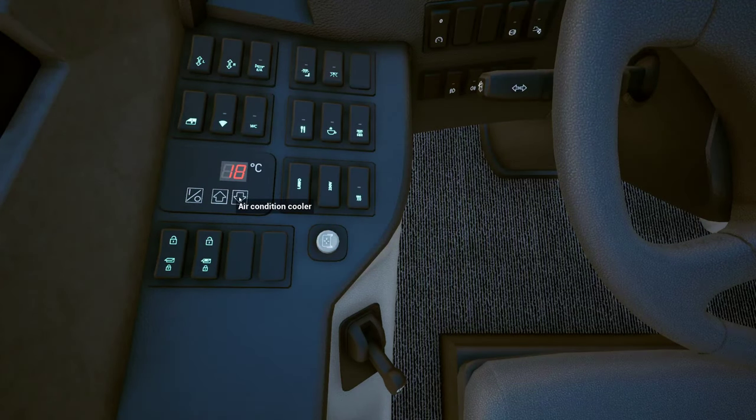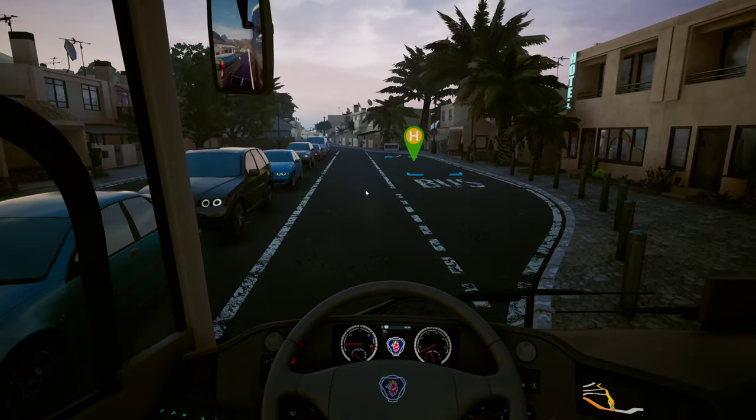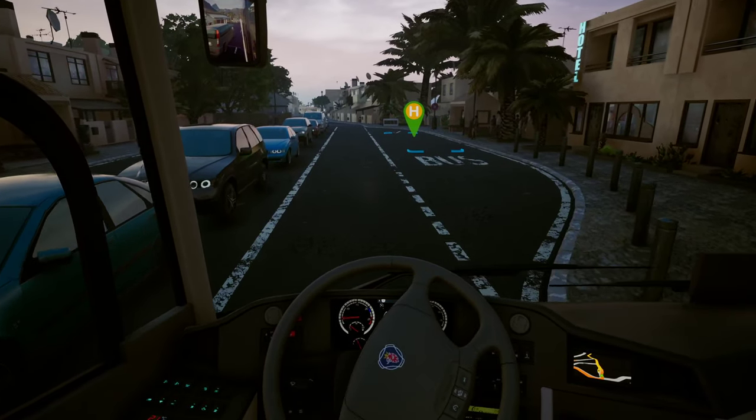Let's turn on the air conditioning, set it to 21 degrees. Wi-Fi, restroom, kitchen, hostess, reading light, passenger lights. I think that's all good. Now they know that we are bus line 430 and they know they can ride here if this is the route they're taking.